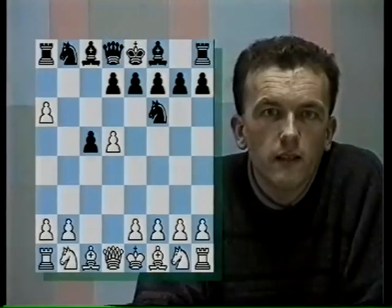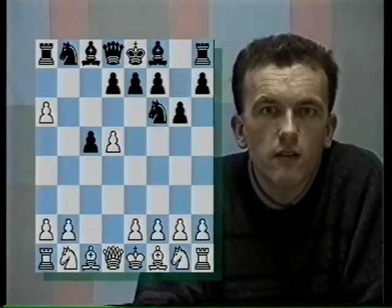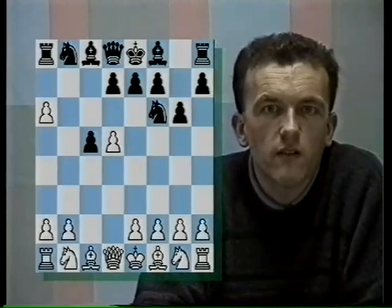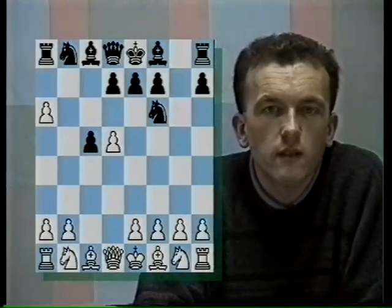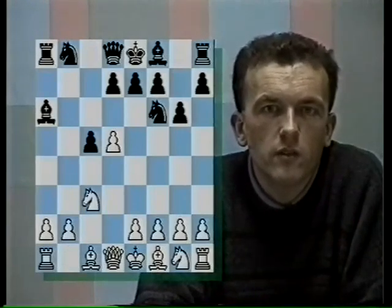Black can take on a6 immediately, but it's more accurate to play g6 first. This is the current choice of virtually all the Grandmasters who play the Gambit — that's 5...g6. White generally responds with 6.Nc3, and only then does Black take on a6, having avoided some dangerous White options.